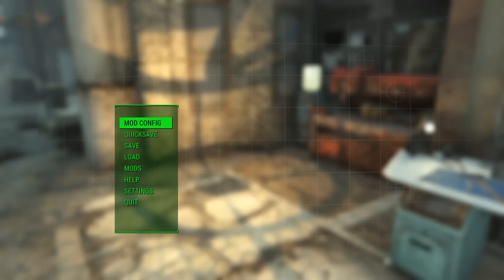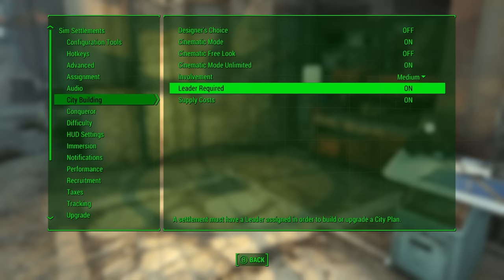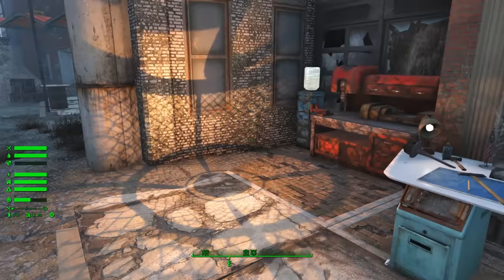Now I'm going to show you a couple of options in MCM — though know they're also available in the city manager's holotape under a similar section. The first is the leader setting: go under city building, find leader required, and you can turn that off if you don't want to commit your companions as leaders. Then if you come down to the upgrade menu, you'll find city upgrades and can change that to manual so you have control over upgrades. Those manual upgrades are available on the blueprint menu — if you activate the city plan when it's eligible, there will be an upgrade city option.